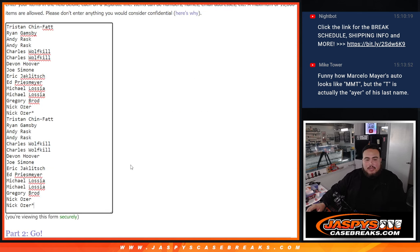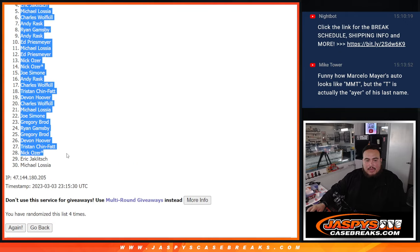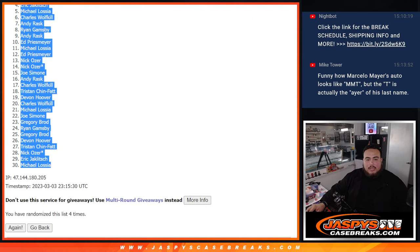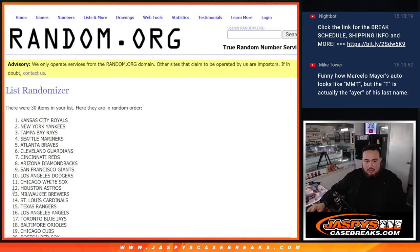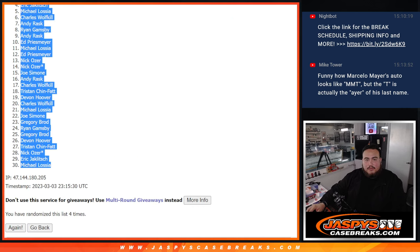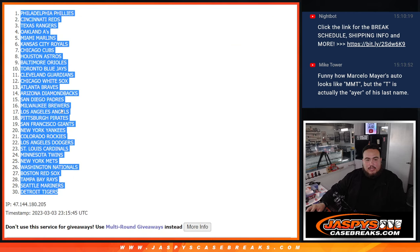One, two, three, four times — good luck. One, two, three, and four — so four times. Andy Rask down to Michael L. Four times: one, two, three, four. Four times, Phillies down to the Detroit Tigers.